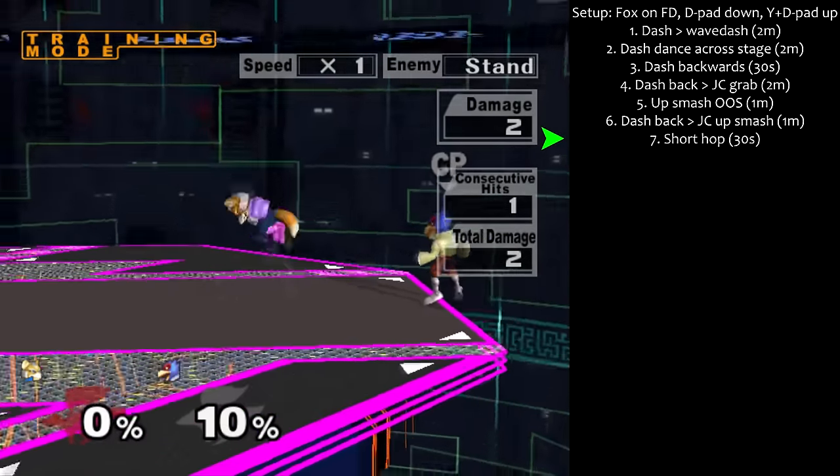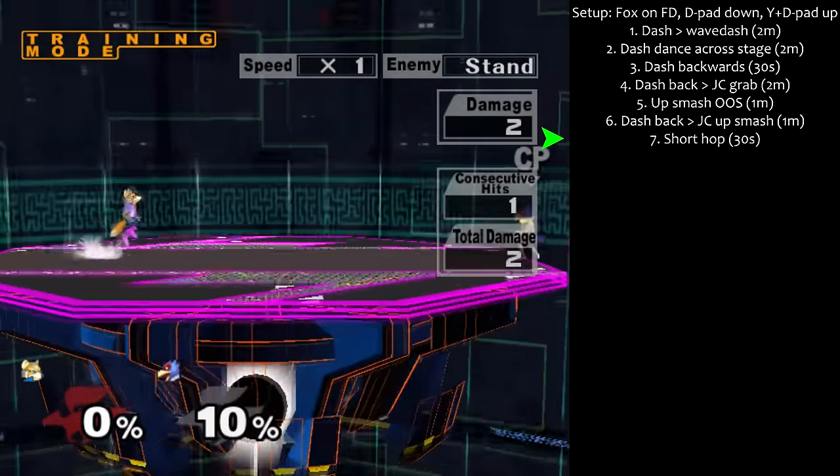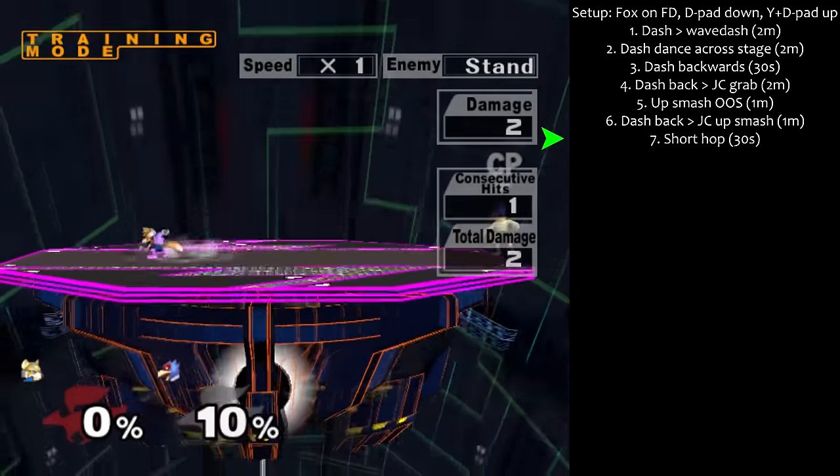Step 7: Short hop for 30 seconds. You need to find the perfect timing to be 100% consistent.